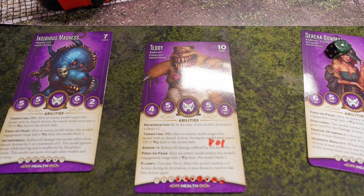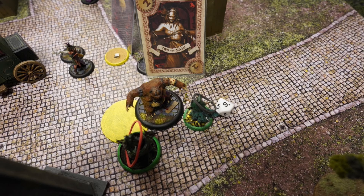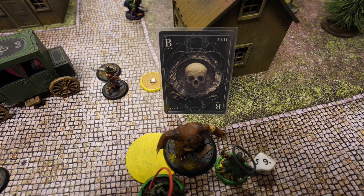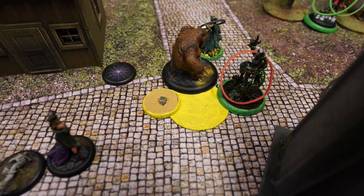Sirena Bowman then attacks Reva and flips a red joker on hit, but sadly flips a black joker on damage — so no damage to Reva. Last action: she interacts with Reva's strategy marker, pushing it backwards into the pyre marker and destroying the pyre marker. That was key for Reva to ensure Teddy gains some burning.